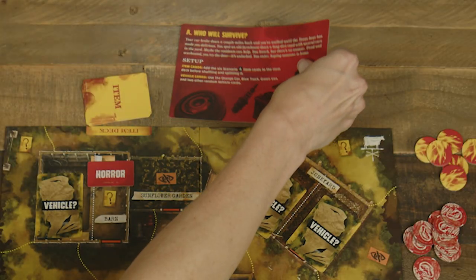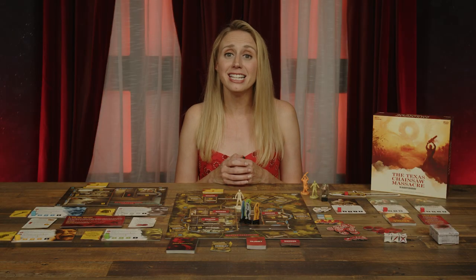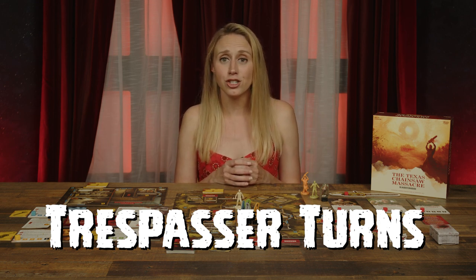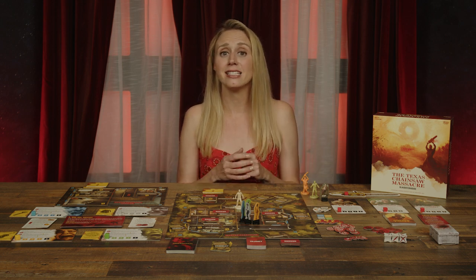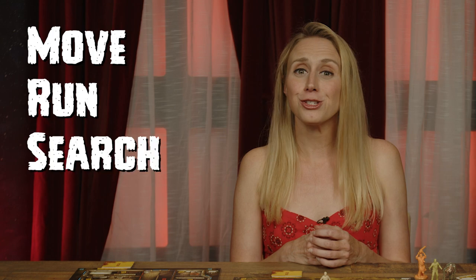Flip the scenario card over and read the game objectives to begin the game. Gameplay occurs in rounds, each divided into turns beginning with the trespassers. Then the Sawyer player takes a turn for each member of their family on the board. Trespasser turns can be taken in any order of the players' choosing, but a turn must be complete before another player can begin. On their turn, the active player may take up to four actions, and they can take the same action multiple times, tracking their usage with the cube on their board. Actions include move, run, search, or swap.